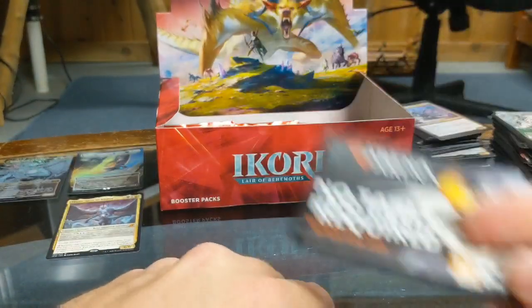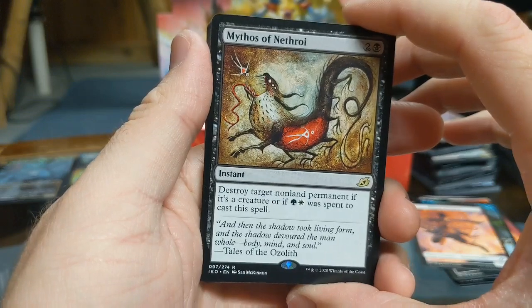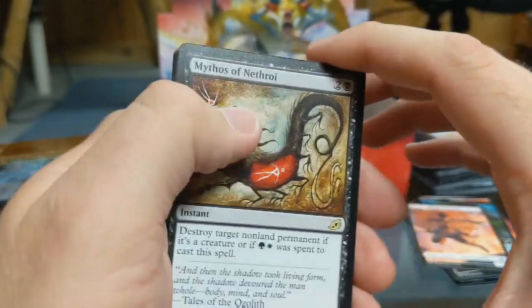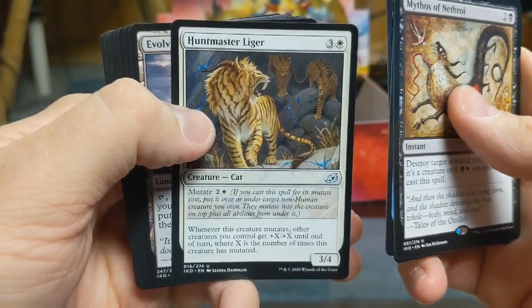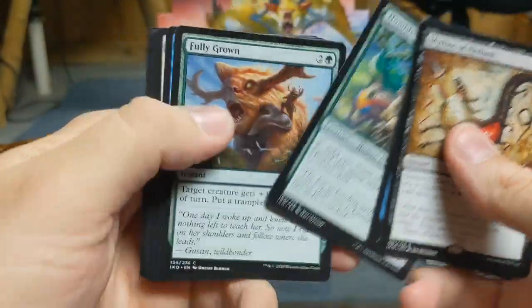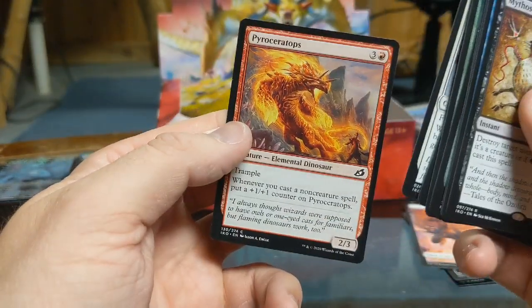Another bullshit ad — still no code. Give me a code! The decks I've seen come from these codes are sweet. Another dual-color land. My rare: Mythos of Nathroi — instant, destroy target non-land permanent if it's a creature or if green and white was spent to cast a spell. That could be useful. Reconnaissance mission, Zagoth Mamba, Huntmaster Liger — we got a Liger in Magic? I'm sorry, this is not Napoleon Dynamite. Evolving Wilds again, Humble Naturalist, Fully Grown, Crustacean, Drannith Healer, Glimmer Bell, Coordinated Charge, Cavern Whisperer, Patagia Tiger, and another Pyroceratops.